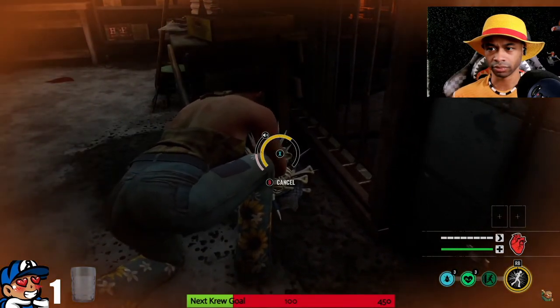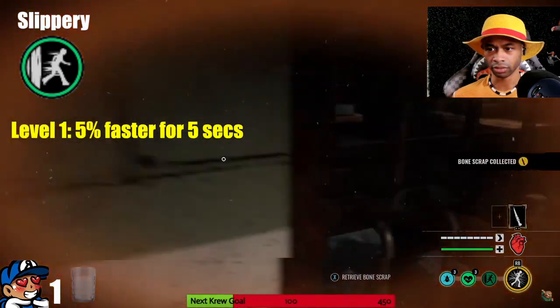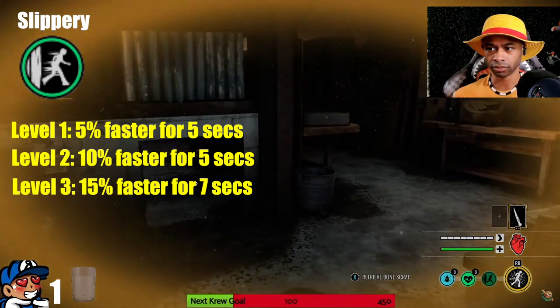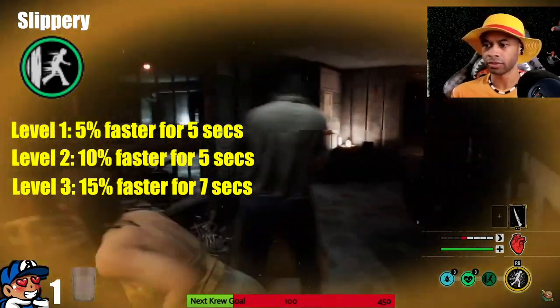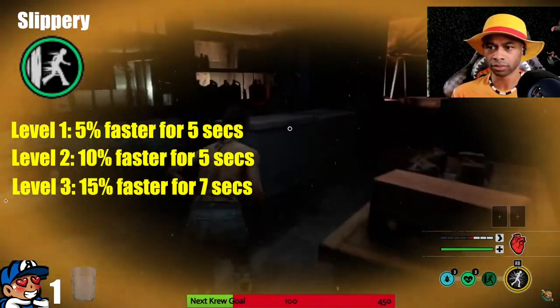The next perk I'll recommend for a looping build is Slippery. After navigating gaps or crawlspaces, you move 5% faster for five seconds at level 1, 10% faster for five seconds at level 2, and 15% faster for seven seconds at level 3. Slippery will help you manage your stamina because your movement speed is increased once you go through gaps and crawlspaces. Although there is a cooldown on this perk, it is extremely short, and you'll also get a sound notification letting you know the perk has been activated.